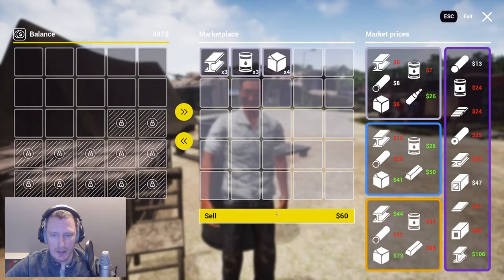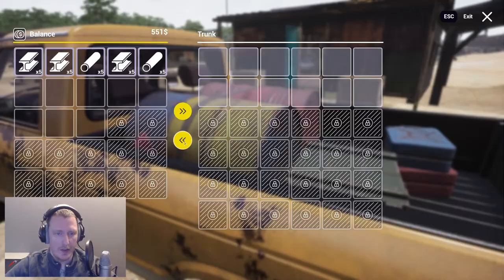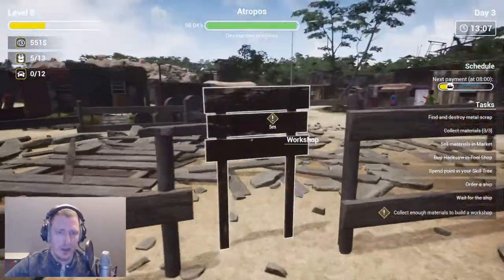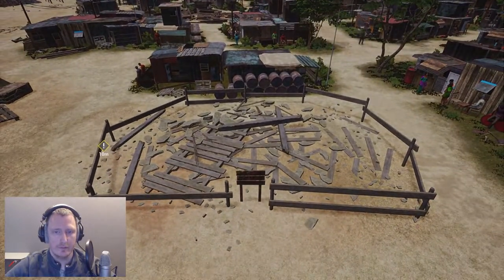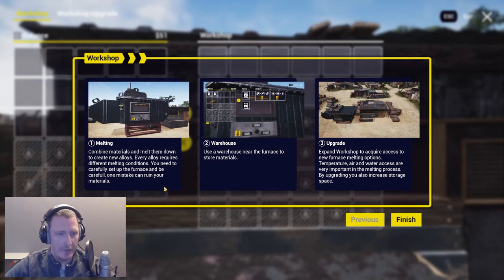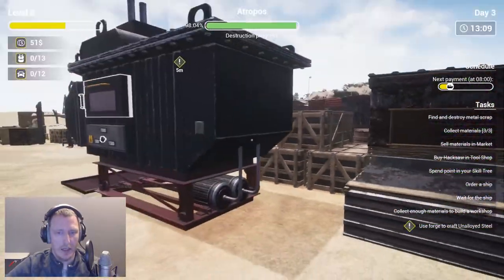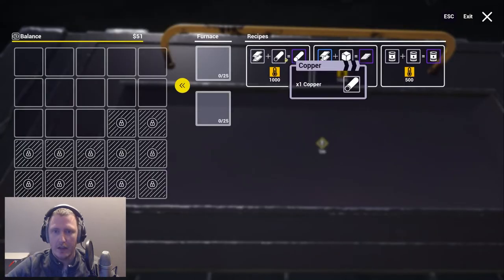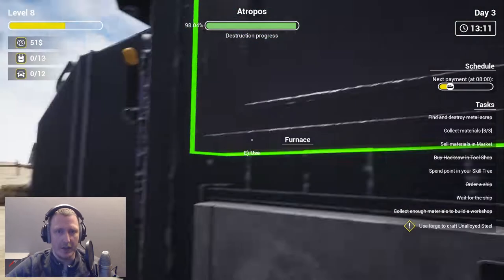Let's see what this brings us — I think it will give us the nine dollars we need to build our little workshop. Put that there — look at that, we get 60! So now let's put everything in here, go here, and let's buy our workshop. Look at that! With our workshop we can melt, we can have a warehouse. Now we can make stuff — oh yeah! We can make something here, but that will be for the next episode.